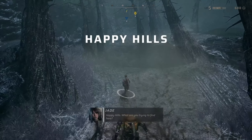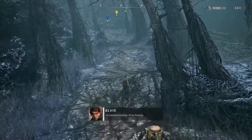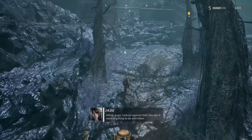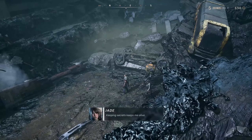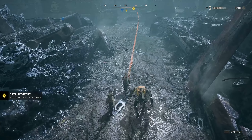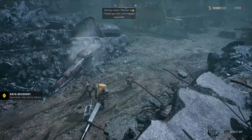Happy Hills. 'What are you trying to find here?' 'A crashed airship. First Family.' 'Guys, I advise against that. You don't want anything to do with them.' 'You're just an expert on everything, huh? Mystery girl, where you come from?' 'Keeping secrets keeps me alive.' Looks like a dead end — we're gonna head straight ahead. We have something here. 'Get any closer, favor, and I'll beat you like a one-legged stepchild.'